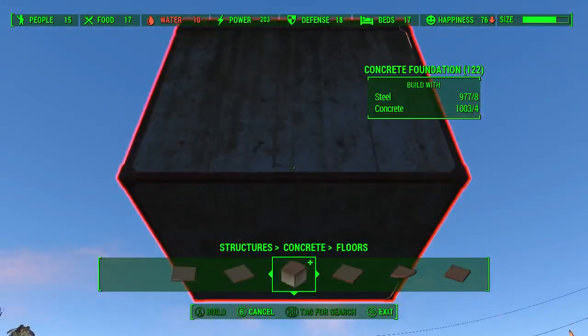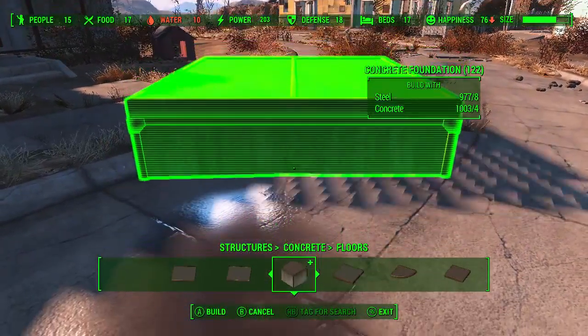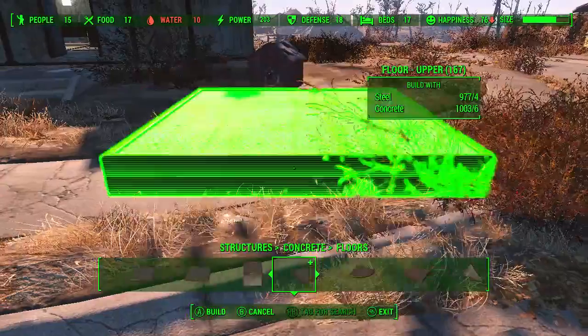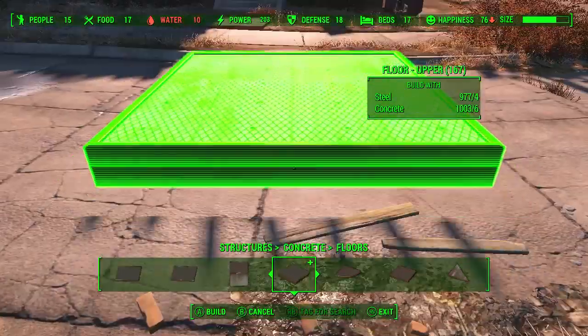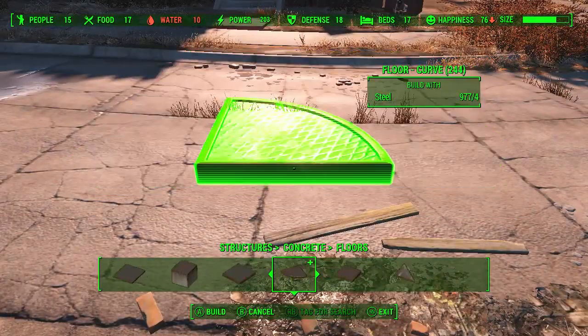This one is a concrete foundation. This one — you can actually sink into the floor, which comes in great handy if you have uneven surfaces that you want to build on. Then we've got another big old steel one here. This one says 'upper' — it is actually stacked up a little higher than that. I believe it's two of them.